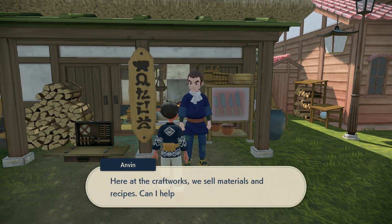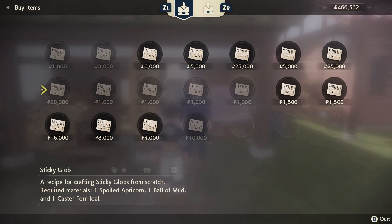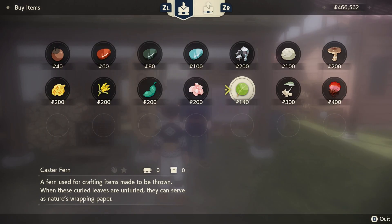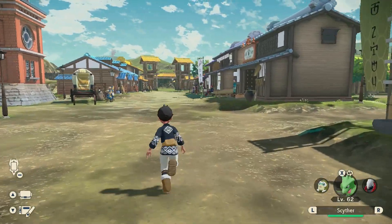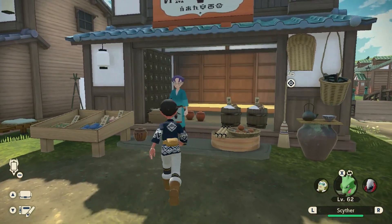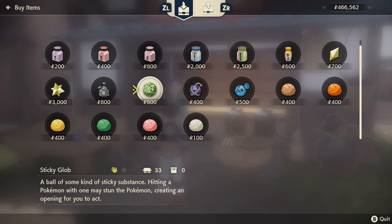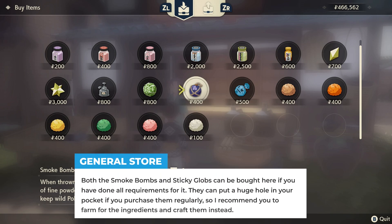To unlock the Sticky Glob recipe, just talk with Envin again. You'll need to progress a little in the game before this recipe pops up, and it's a 20,000 credit purchase, so it is pretty expensive but definitely worth it. You can buy the Caster Fern from Envin for 140 credits, but the rest of the items cannot be bought in the village. However, if you've upgraded your general store to the maximum level and unlocked all the wares, you can buy both the Smoke Bomb and Sticky Glob right there. We crafted a Smoke Bomb with purchased ingredients for 440 credits total, so buying directly is definitely more efficient and will save you money.